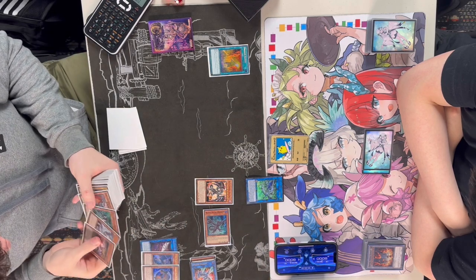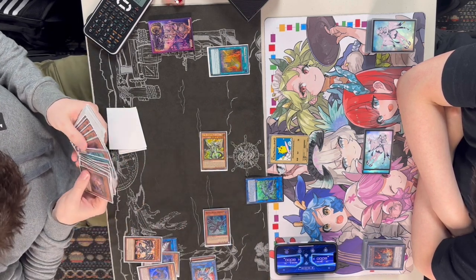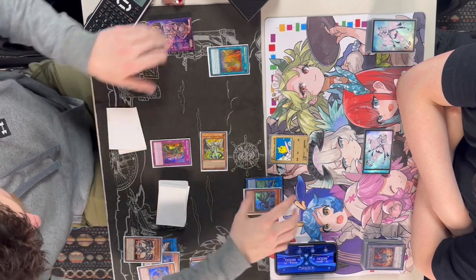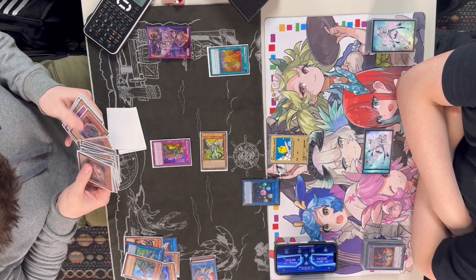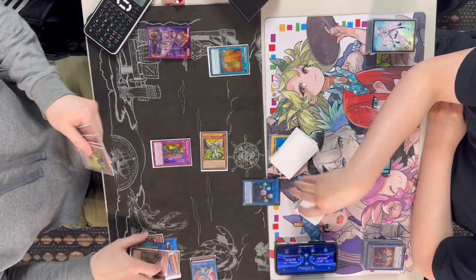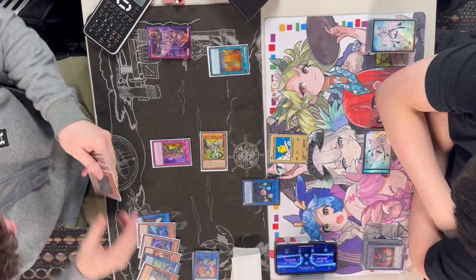We're going to activate the Dragon Ravine, pitch that White, and dump the Lubelion. Then we're going to see the Lubelion tag out, activating its effect and making that Branded Beast onto the field. Linking away the Romulus and the Metal Dragon for the Seals. And then we're going to be able to activate the effect, searching for a second copy of the Red MD.